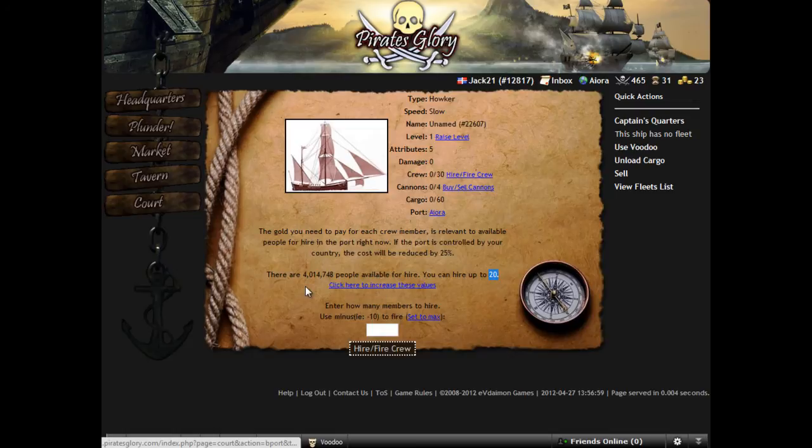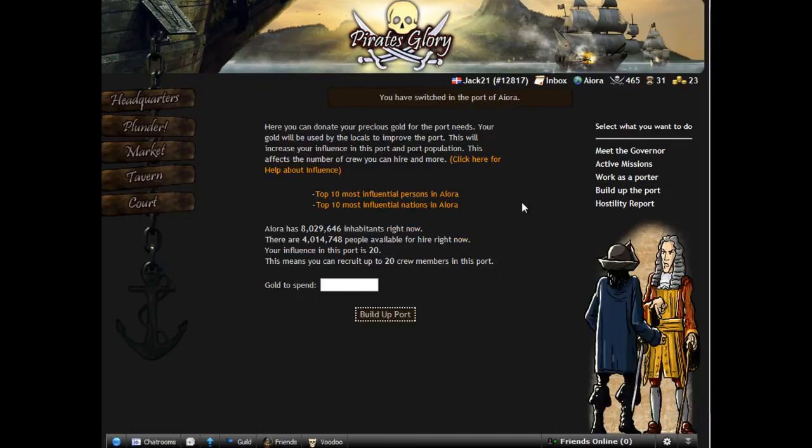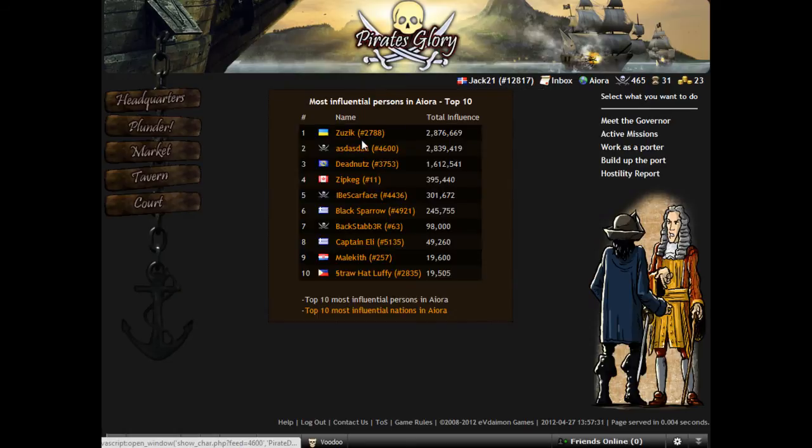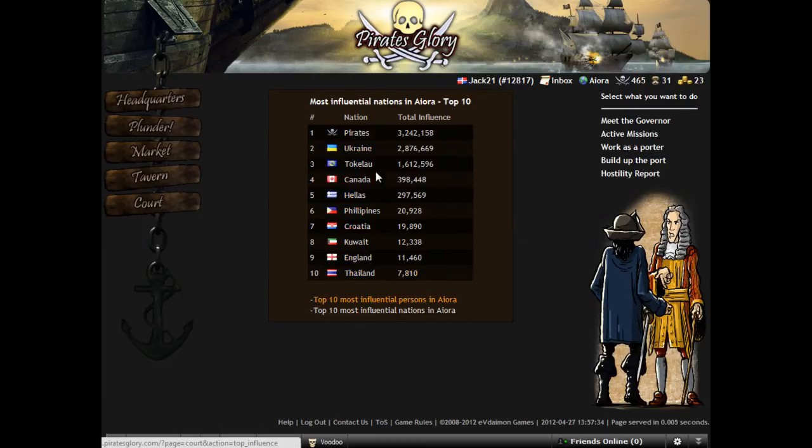This is a feature that introduces us to the influence system. Influence is an integral part of the game — it is used to hire people, and it is used to decide who controls a port. We see here that the port is controlled by pirates, and we can see who are the most influential players and nations. It seems that pirates win here, so the port is controlled by pirates. The checks are once every 24 hours.